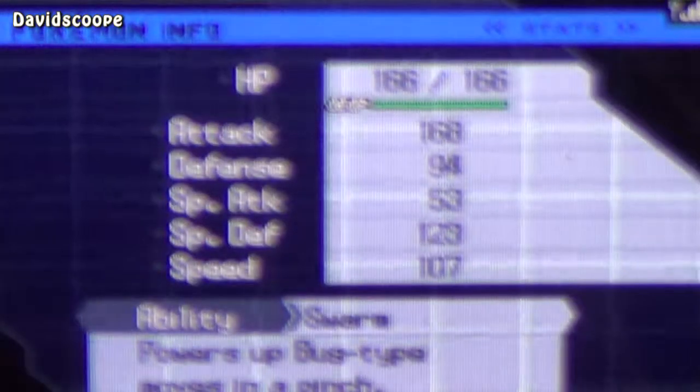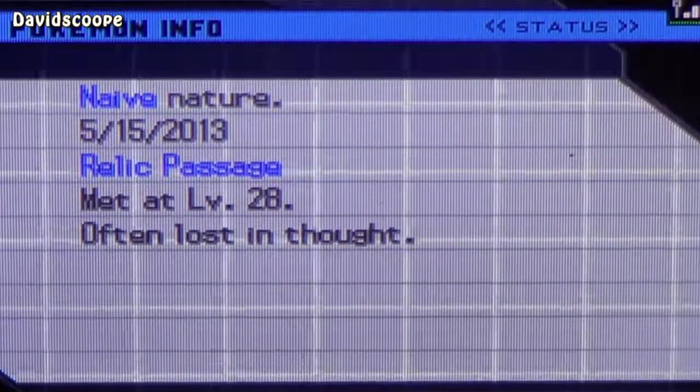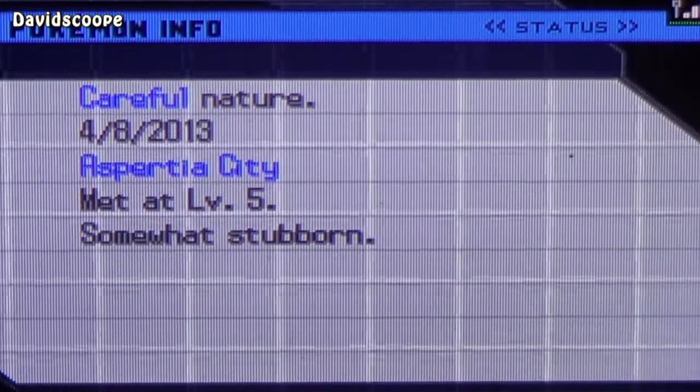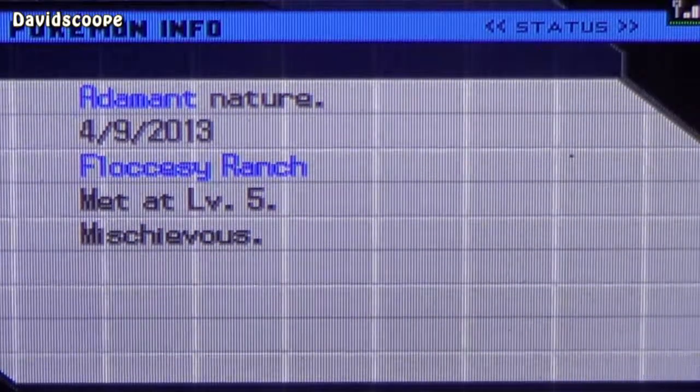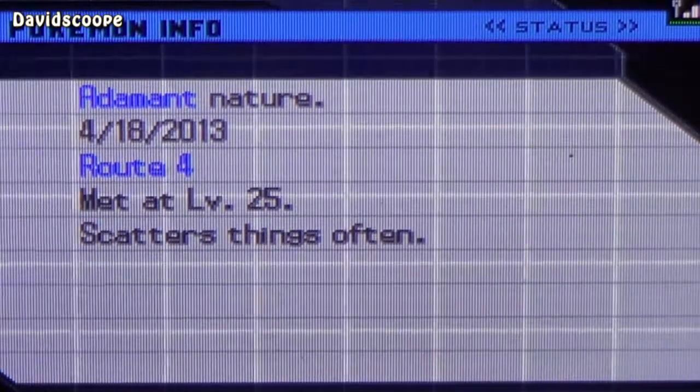Before we start I'll share what my team is like. I've got them all at level 55. You will be able to see all of them, but I'm going to go through them all. The first one is Heracross, and then Excadrill, Emboar, Ampharos, Starmie, and Mandibuzz. So there's the Pokemon I'll be using to battle the Elite 4 and the Champion.